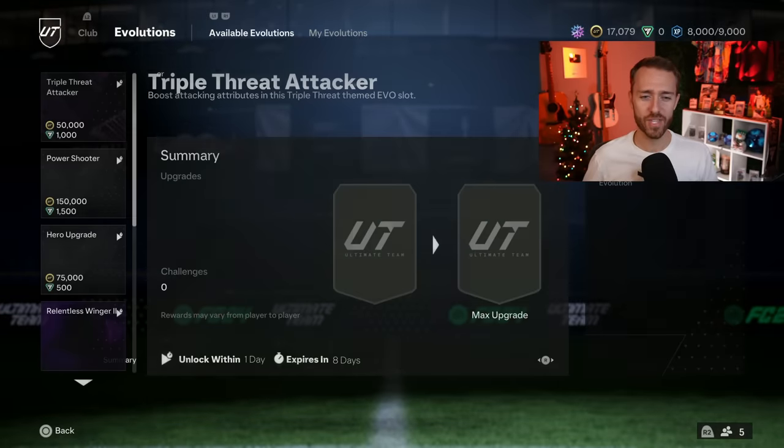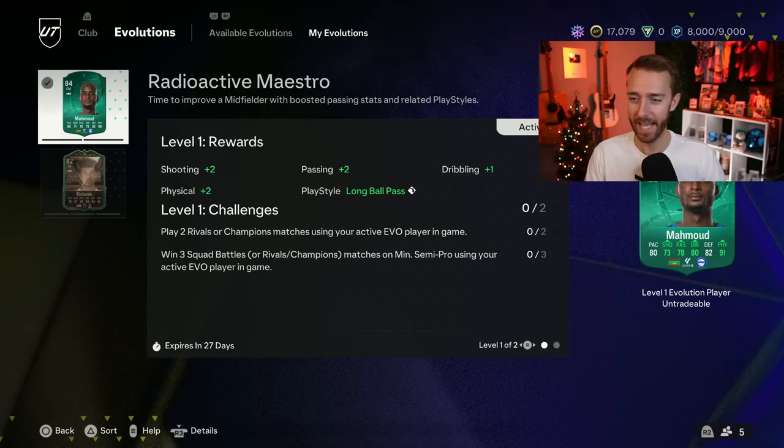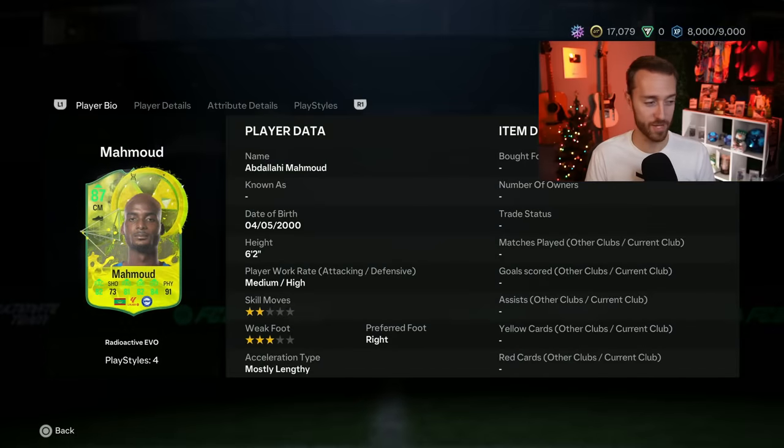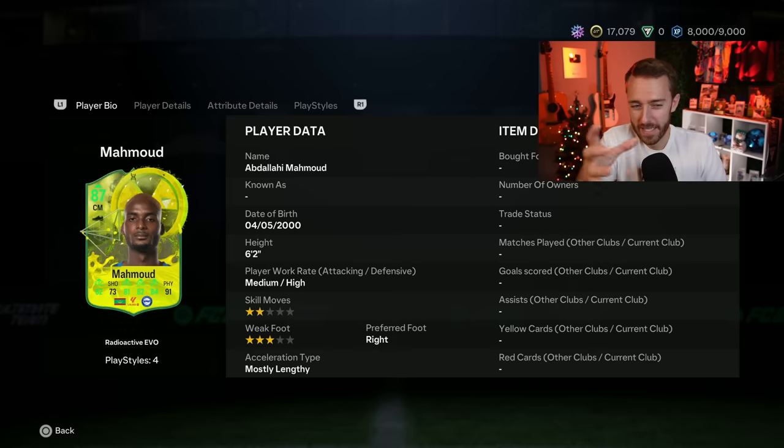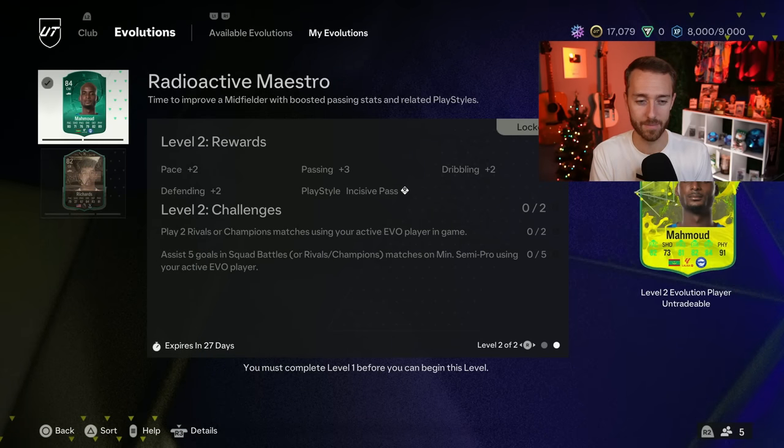Evolutions — we had no evolutions yesterday at the content drop, but then EA posted one on Instagram and three hours after content they actually dropped one, and I've already started it. This evolution is a huge dub at least in my opinion, because it's an opportunity — especially if you still have some of those golden glow up cards from earlier in the year. You have the potential to get a really sick card. Kobe Mainu is in there, and if you don't like Chalmani, Rabiot — a lot of good midfielders can come out of this.